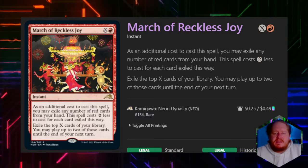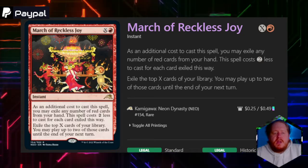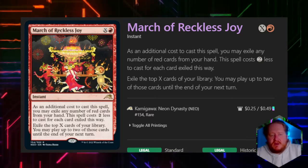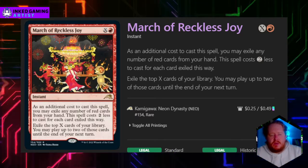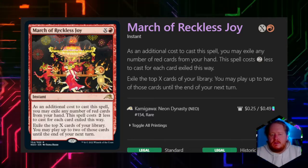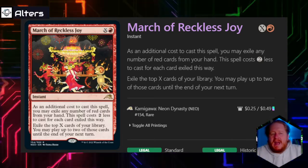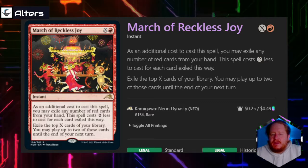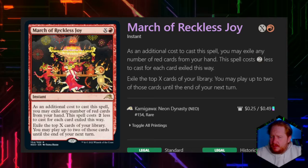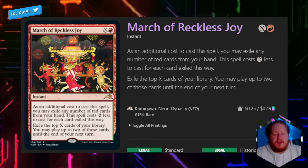March of Reckless Joy exiles the top X cards of our library and we may play up to two of those cards until end of turn, with the same hand-reduction cost option. What I don't like is that no matter what we do, we never get to play more than two of those cards, but we do exile all the cards from the top of our library. It's a high-risk card — if you want something chaotic it's great for that, but I probably wouldn't run it as a signature spell in most cases.